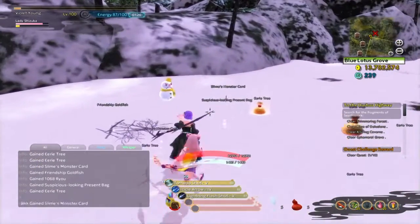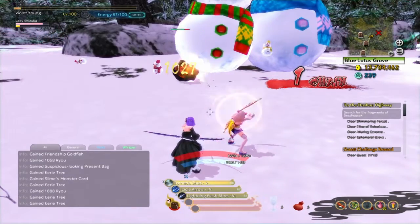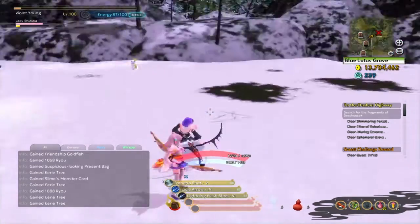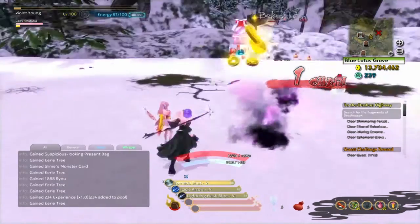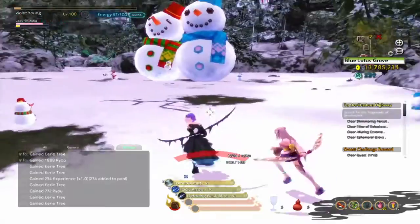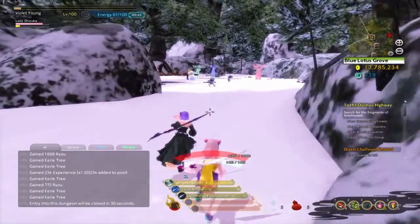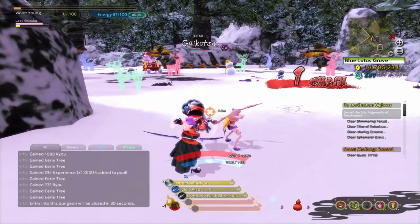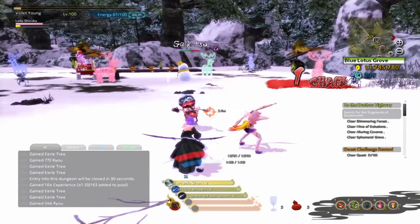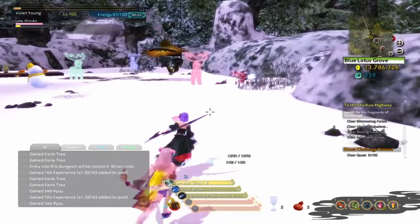Ordinarily I would be running with Izuna because she's powerful comparatively, but this time I chose Lady Suzuka for the Venus transformation. It kind of helps running Lady Suzuka in this run because we're both doing bows, so we both keep everything at range to the best of our ability.